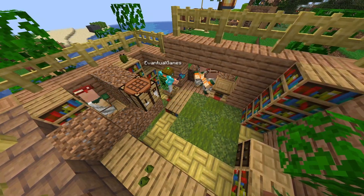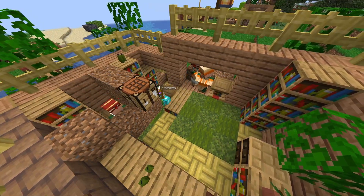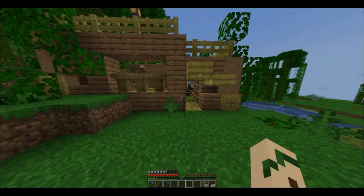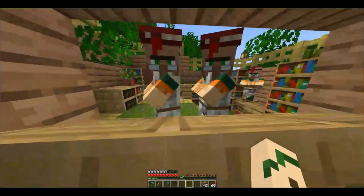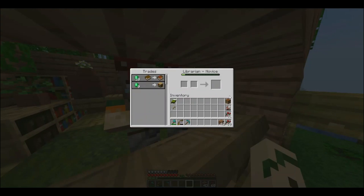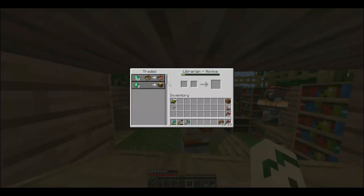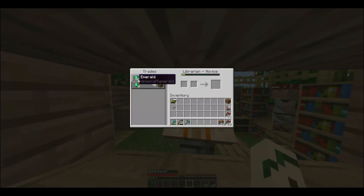I just wanted to throw that all out there before we get into the video. Now, as you can see, we've got some new villagers in here. We've got an Unbreaking 3 and a Silk Touch villager. Unbreaking is one that I really wanted, so that's really nice. Unfortunately, it's 40 emeralds, but better than nothing.